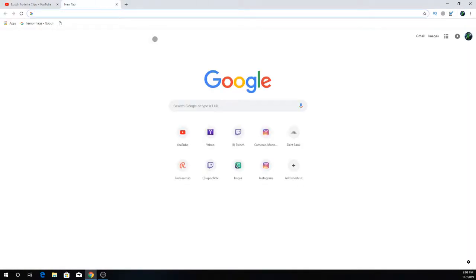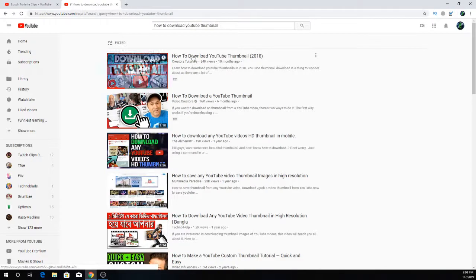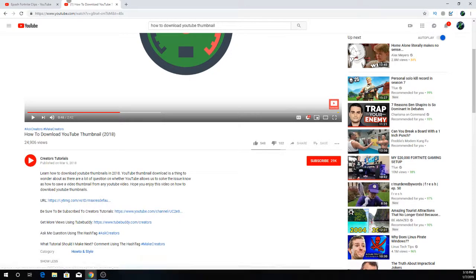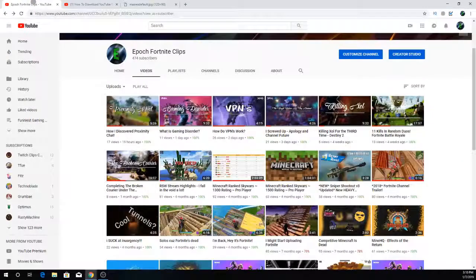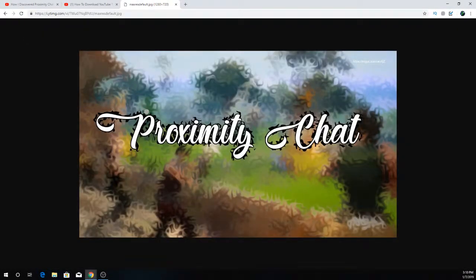What you had to do to solve the puzzle was download the thumbnail to get the full 1280 by 720 size. I'm going to look up how to download a YouTube thumbnail. I'll grab the video ID from the URL and copy and paste it in, and then I can see the thumbnail in the full 1280 by 720 view.